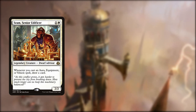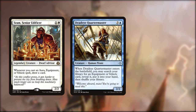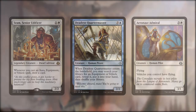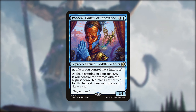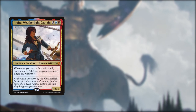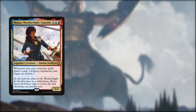Sram, Senior Edificer, makes an appearance giving us some card draw, and Deadeye Quartermaster allows us to tutor out a vehicle or a piece of equipment, whatever we might need more at the time. To round out the specific vehicle stuff, Aeronaut Admiral gives all our vehicles flying. Next up, Padeem is just the right card for profiting from all the artifacts we're running - hexproof is super useful and we'll hopefully be drawing a card a turn. Jhoira of the Weatherlight Captain variety gives us a card with each historic spell we cast, and we've already got 6 legendary creatures so this is invaluable.